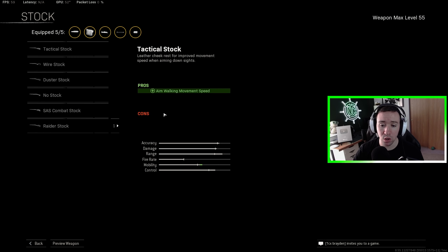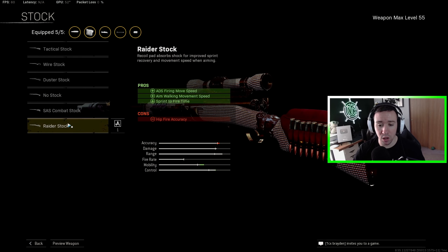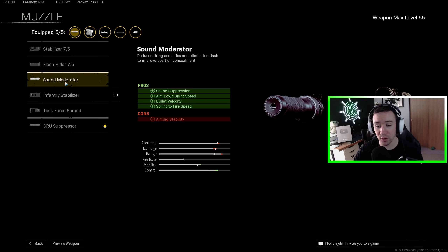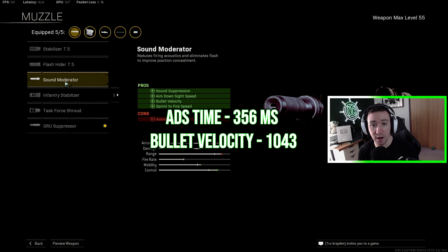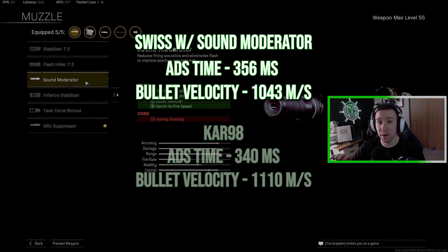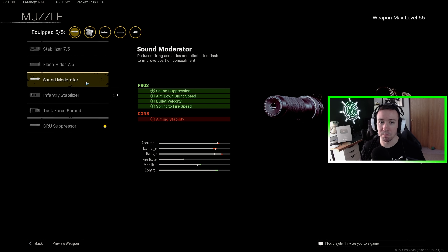You could also go with the SAS combat stock — when you're scoped in, you can peek around a corner, shoot, and get back to cover very quickly. You could also go no stock or raider stock, which helps with sprint to fire time as well. Now, the sound moderator does have a faster aim down sight speed but sacrifices some bullet velocity. If we compare the meta sound moderator Swiss build versus the meta Kar98 build, the Kar98 actually has a faster aim down sight speed and faster bullet velocity. So I don't recommend the sound moderator setup — if you want faster aim down sight speed, just go with the Kar98.